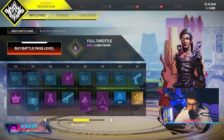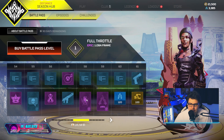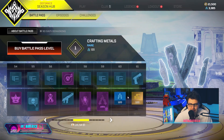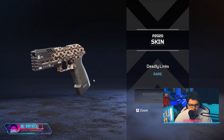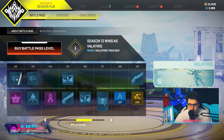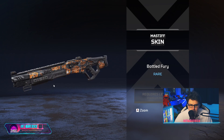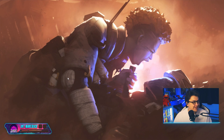I can see the Loba edition skin I already have. There's a striker pose — very nice, I like that. The P2020 skin is lovely, that's gonna be incredible this season. Let's keep looking at all the trackers — you actually get a nice amount of Apex packs, I'm not gonna lie.